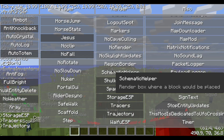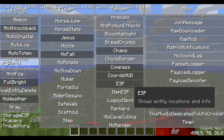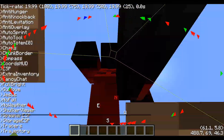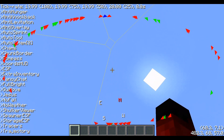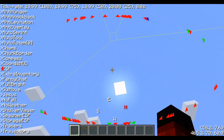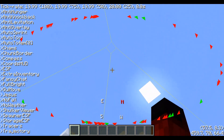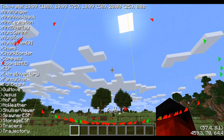Moving on, we have the chunk border feature. As you can see, we're in a chunk right now. What's really cool is that when you move it switches — so when you get to a new chunk you'll see it move in the sky. This is kind of helpful if you're going to build something, like on a creative server plot where you want to stay within your boundaries.